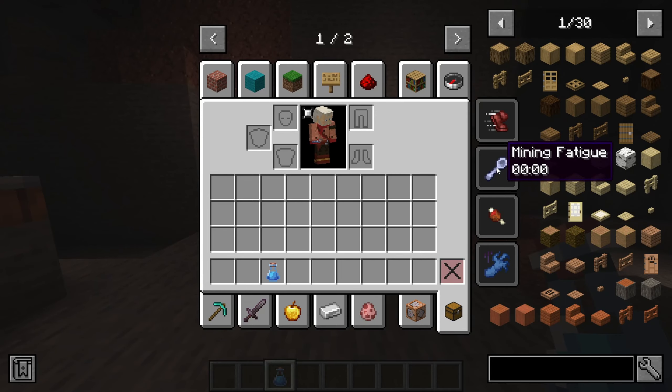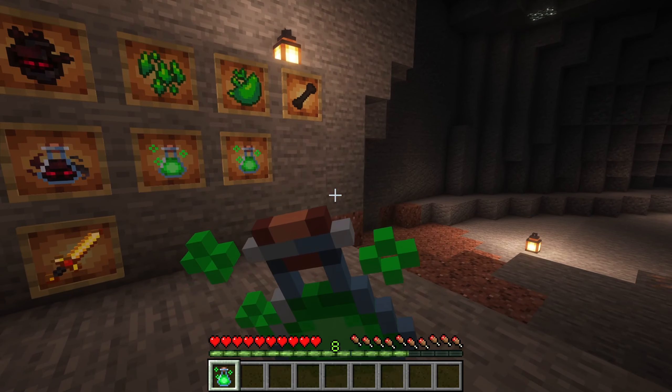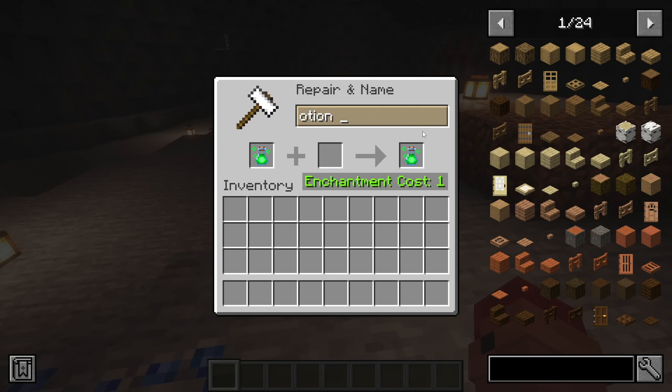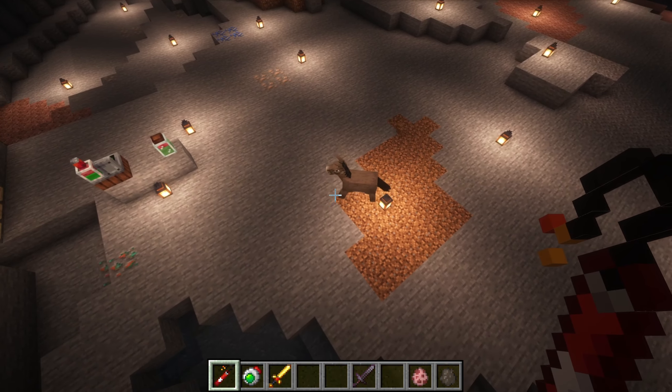Agile Instinct makes you super fast but also makes you hungry and gives you mining fatigue. There's also Intoxication, a dangerous potion that will kill you after one minute, so be careful with that one. Or maybe try to trick your friends. The mod also introduces some cool new weapons.